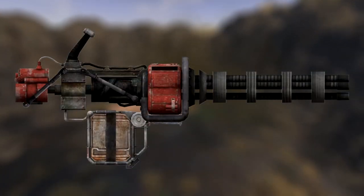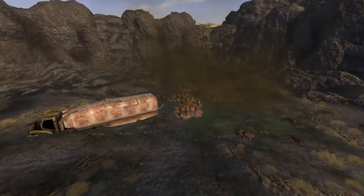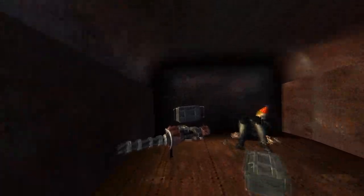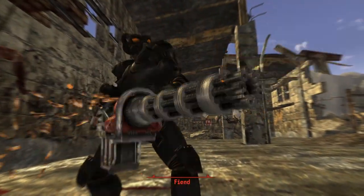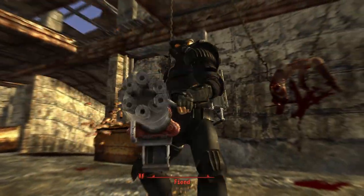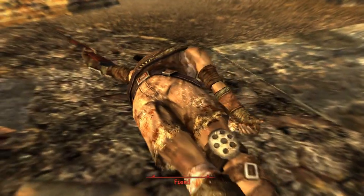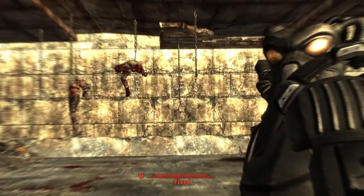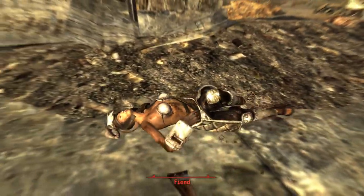Next is the CZ57 Avenger. This is a unique version of a minigun and can be found at Devil's Throat. Head to the location and at the centre, inside a blue destroyed truck, will be the weapon. The Avenger does slightly more damage from 12 to 13, has a much greater rate of fire, a decreased spread from 1 to 0.55, and the weight is decreased from 25 to 18. However, this comes at the cost of a lower magazine capacity from 240 rounds to 120.